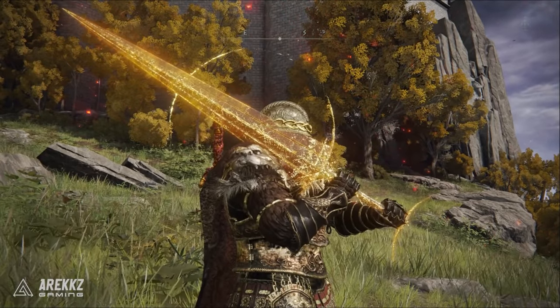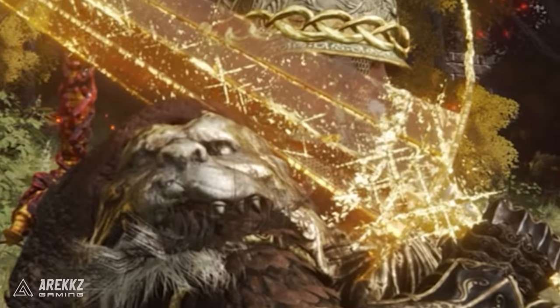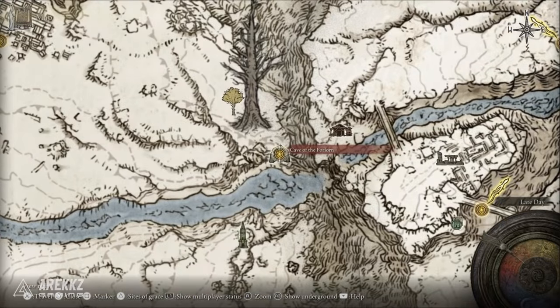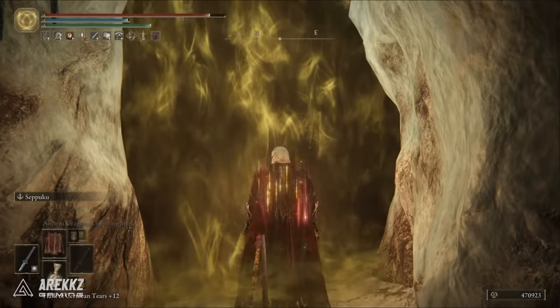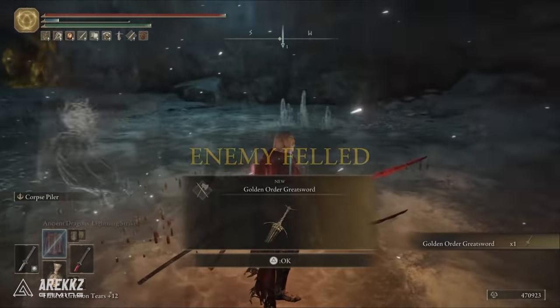This sword just looks so fantastic. You can get the Golden Order Greatsword within the Cave of the Forlorn, which is within the Consecrated Snowfield part of the map — we have a video on the channel showing how to get there. Simply go through the cave, get to the end, beat the boss, and this amazing sword is yours.